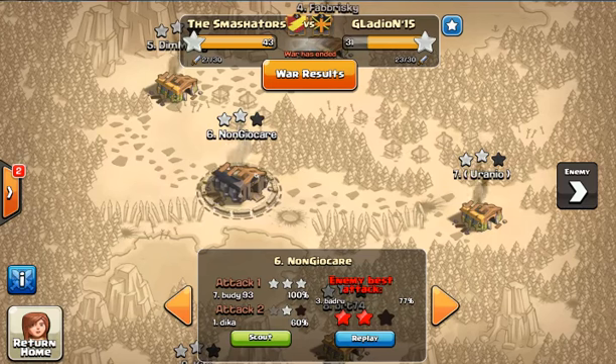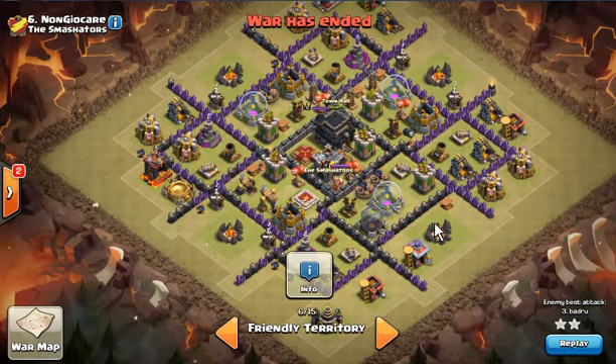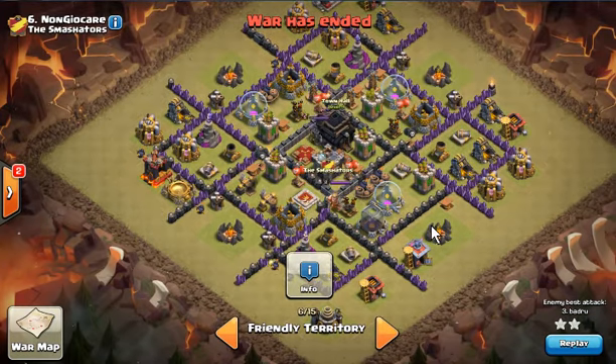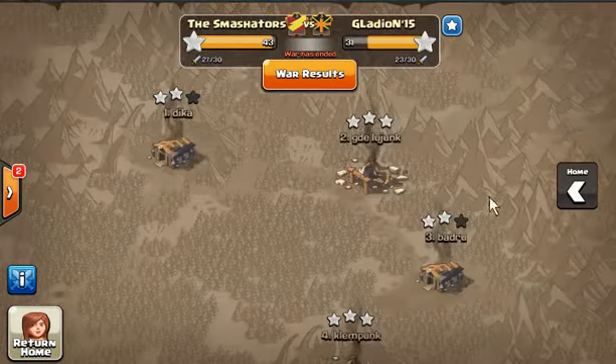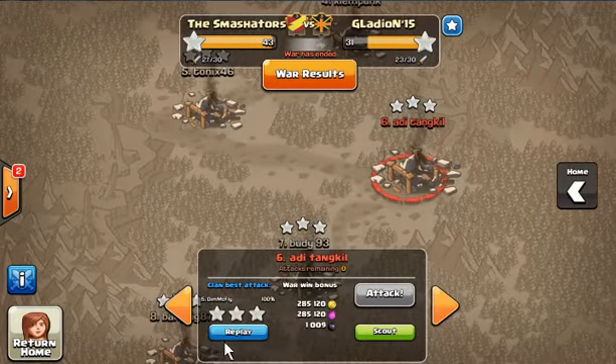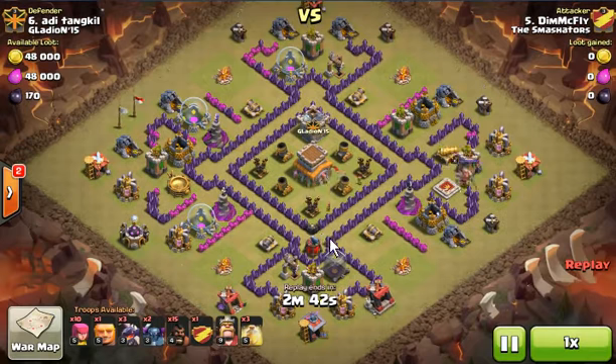I'm going to show you how Town Hall 8.5 is beneficial in clan war. I am Town Hall 8.5, so my Town Hall is 9 but the rest of my defenses are Town Hall 8 — very low Town Hall 8 defense. What this gives is that my enemy at rank 6 will also be Town Hall 8, because I have very low Town Hall 8 defense.